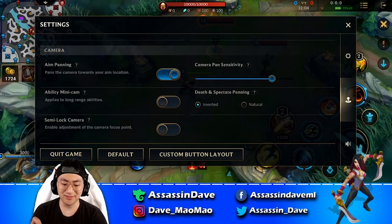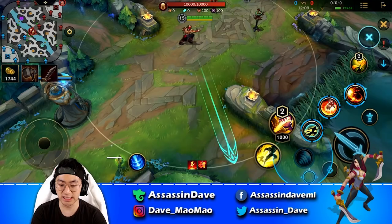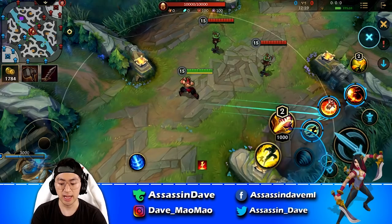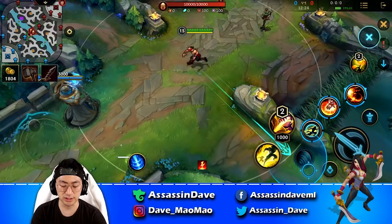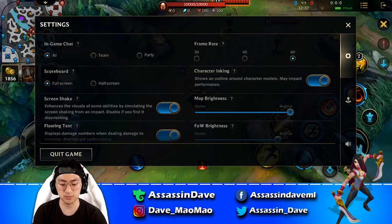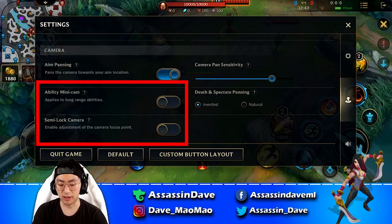Moving on to camera settings — I like to have aim panning on. Aim panning means if you drag a skill toward the bottom of the screen, it will pull the camera downward. Anything in the top 180-degree range won't change the camera, but dragging from the bottom 180 degrees will shift the camera down. This is a great mobile gaming feature — it's easy to see enemies at the top of the screen but hard to aim at people at the bottom, so this option really helps.